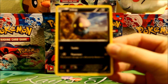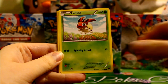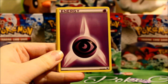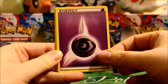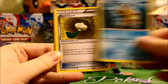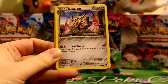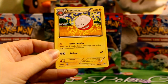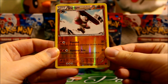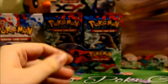Bear with me while I still try to figure out the focus on this camera, but here we go. Ladyba. Spritzy. Here is an energy — it's kind of nice that the energies are back in the packs, I'm kind of excited about that. Staryu. Hard Charm, pretty neat card. Dewblade. Electrode. A reverse Girder, and I definitely collect the reverse set so I'm excited about that. And a Grumpig as a rare.